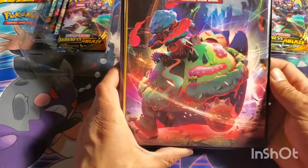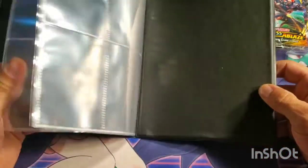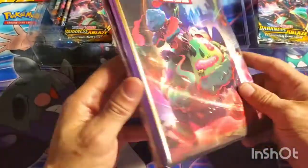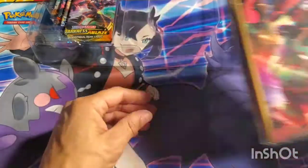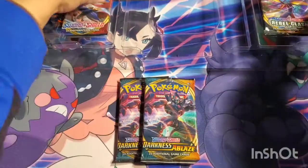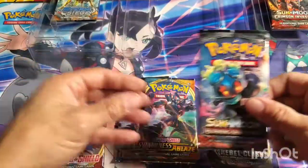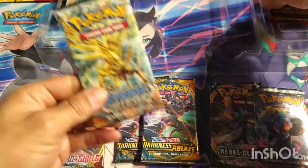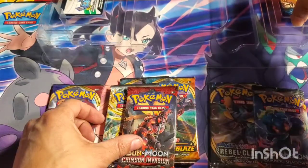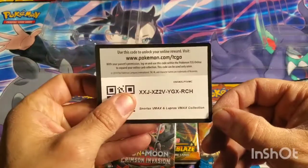I've never seen the bottom half of this Snorlax before. There's a little mini binder — from what I've heard you do not want to put actual cards in it, but my daughter will be absolutely ecstatic to get that. Then we've got two Darkness Ablaze packs, Sword and Shield, Rebel Clash, B-shad, Steam Siege, Crimson Invasion, and Sun and Moon Base. And there's a code for the whole thing.